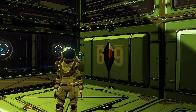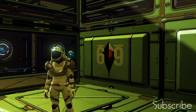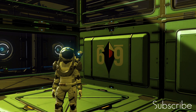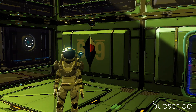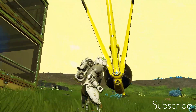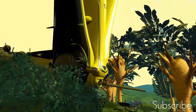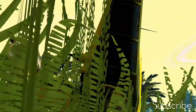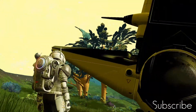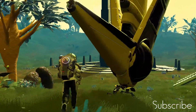Hey guys, Dave here and welcome back to another Nomad's Sky ship hunting video. In today's video, I've got a nice early spawn exotic for you. I'll show you the ship right now because I've already got it. Here it is guys — this awesome yellow S-Class Tri-Ring exotic ship. It's yellow and black. It's got the large engine at the back which opens up when you take off. It's a beautiful looking ship.